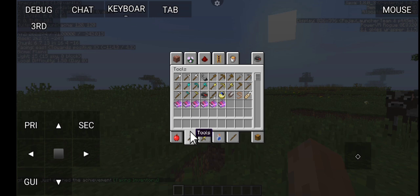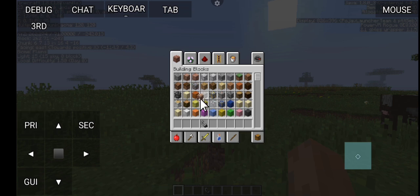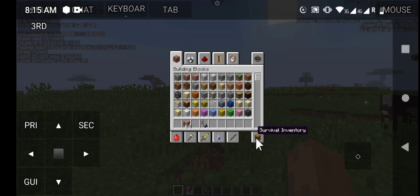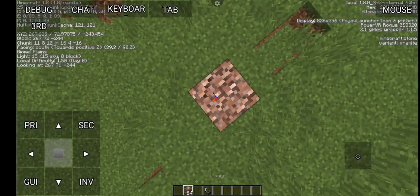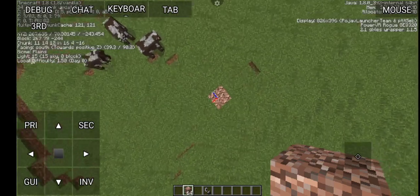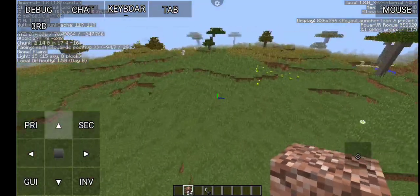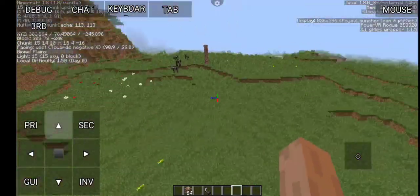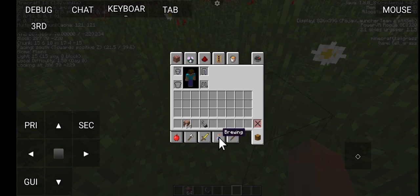It is bad, but you can still play. You can't place blocks right now. We are getting 24 FPS — not bad, but it is still very laggy.